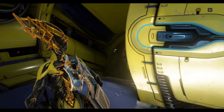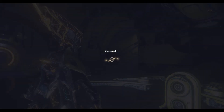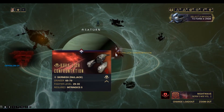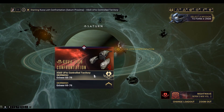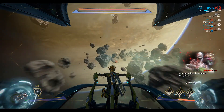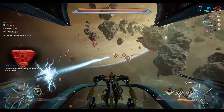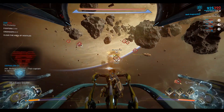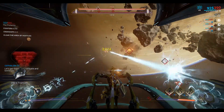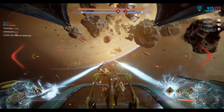The Lich has gone to Saturn Proxima, so we need to go and do a Railjack mission now to take on the Lich. This is the final showdown. We have to fight through the Railjack part first — kill 59 fighters, kill three cruise ships — and then we can board the Galleon and defeat the Kuva Lich and get the weapon.